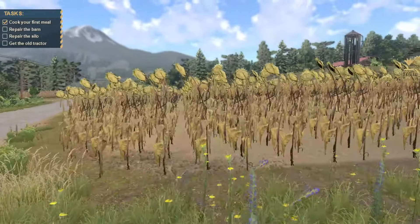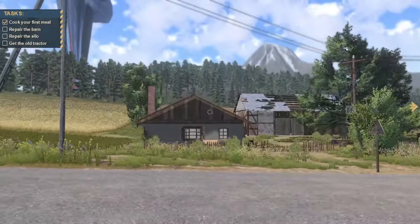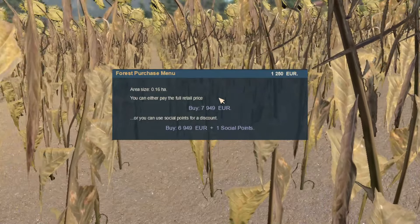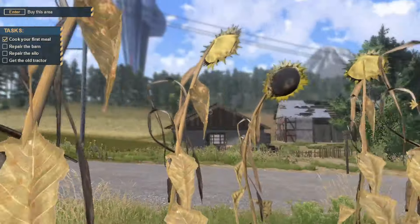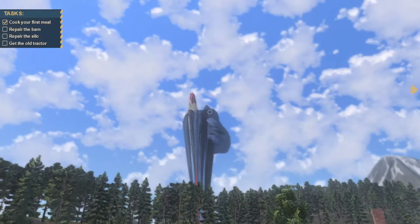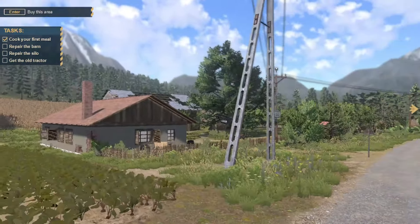It looks like there are sunflowers, which I think is different — I don't think we had sunflowers last time. We can walk up to this and hit enter to buy. It is 7,000 euros and we only have 12,000, so we're not buying that. There's also some weird graphical glitch thing happening over there.